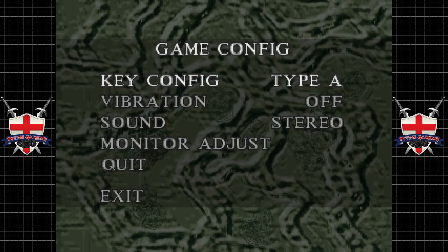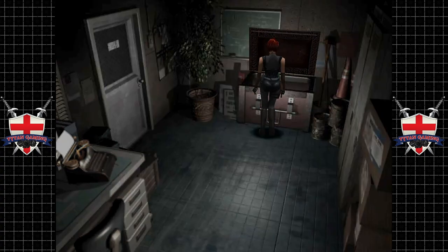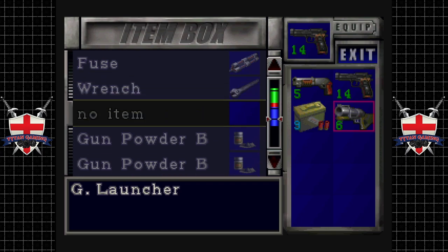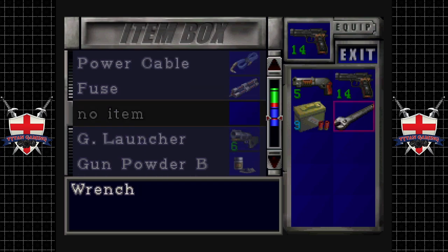Welcome back to Resident Evil 3. When we last left off, we were going to head over to the sales office. We're going to do a little bit of backtracking in this video as well — it's completely optional backtracking, but it's absolutely worth it.